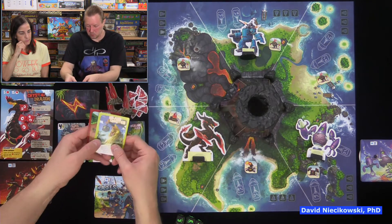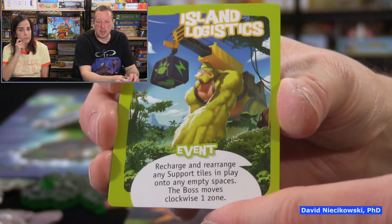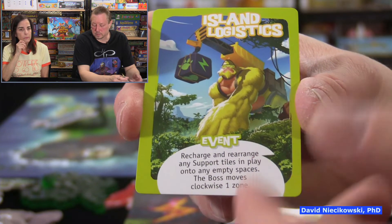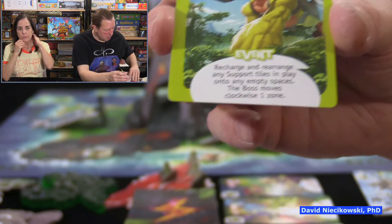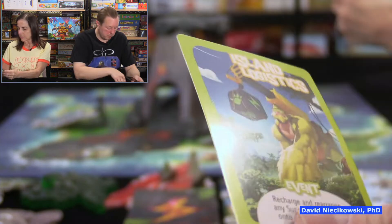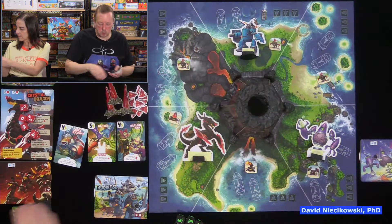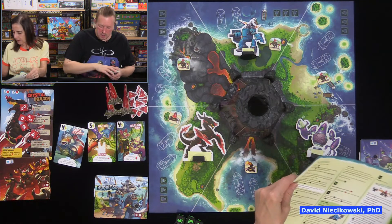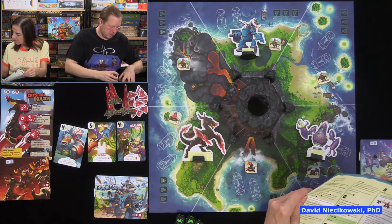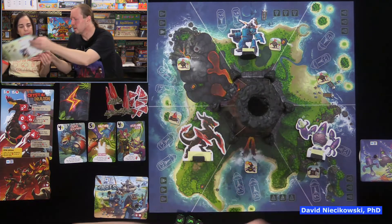Events get revealed, carried out, and then you draw another card. You could get multiple events in a row. These cards are called power cards. There are also ships — support ships — placed around the board. If you spend three wrenches, you can get one of these support ships to help you. The wrench is a new die face in this game. Unfortunately, when a pylon goes up, it covers one of these support ships.